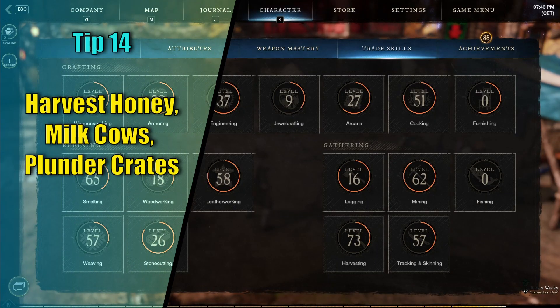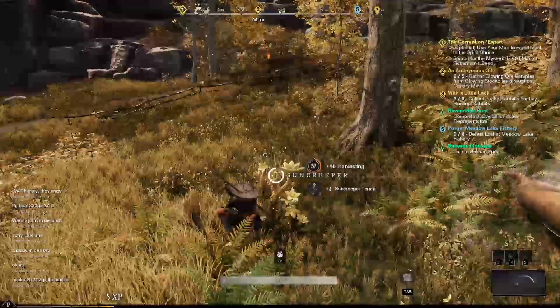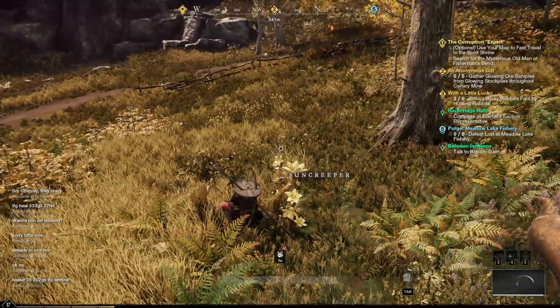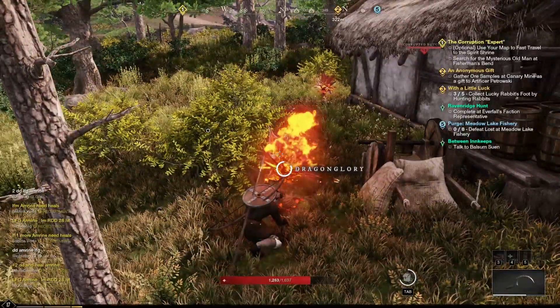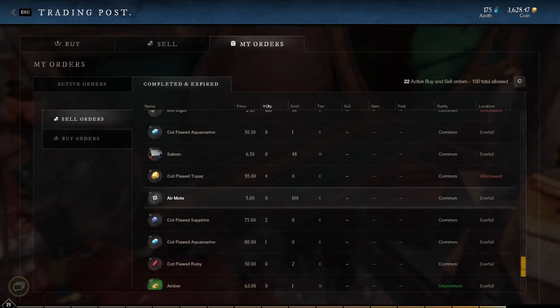Tip number 13: Also make sure to get your harvesting to at least level 30 so you can harvest shrooms. Those are needed later down the line when doing your main quest. This will also enable you to gather essence plants, which drop motes. Those are needed for a lot of recipes and consumables, so always try to get them — others will gladly buy them from you.